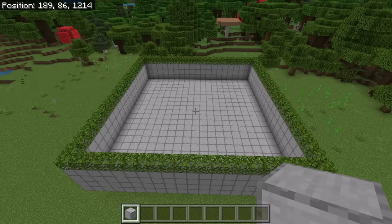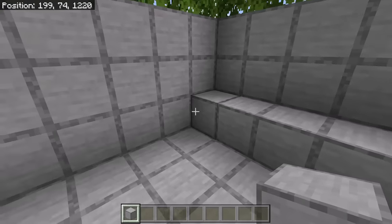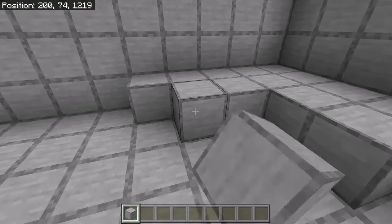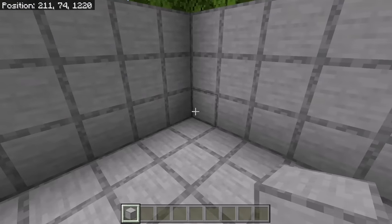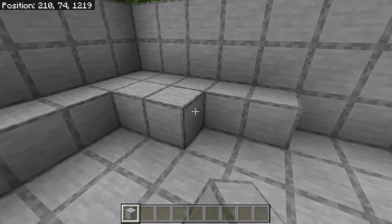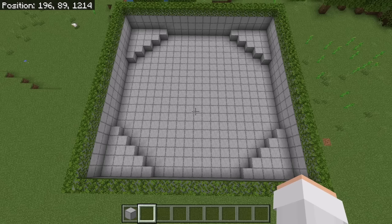The next step is to go to one corner. Now place 5 blocks, then place 4 blocks over here, then 3 blocks over here, and 2 over here. Now place a block at this spot. Once you're done with that step, place blocks in that same pattern in all the other corners — 5, 4, 3, 2, and 1 at each spot. After you're done with that step, the farm should look like that.